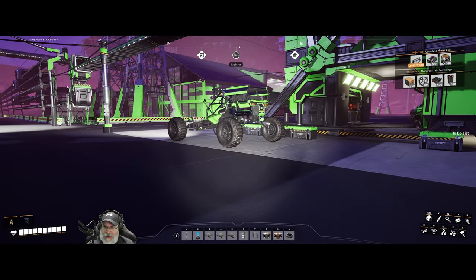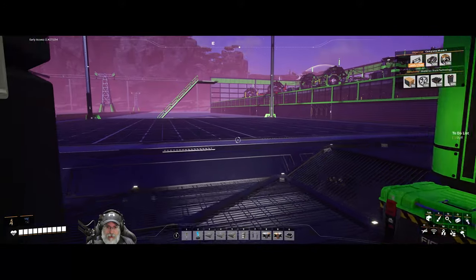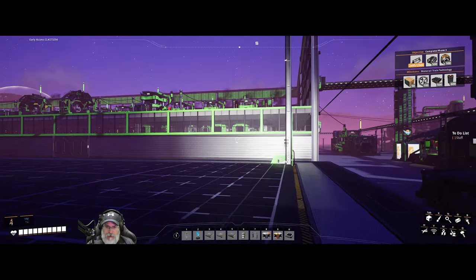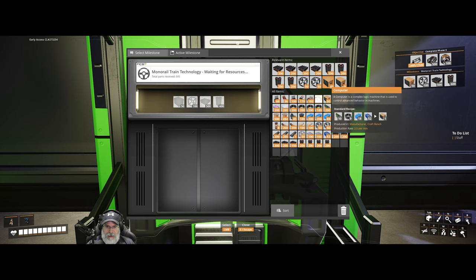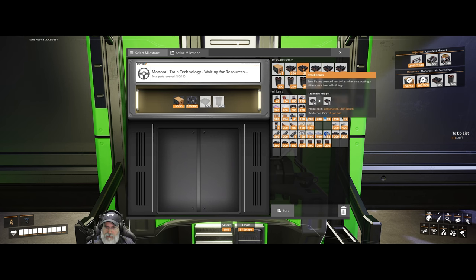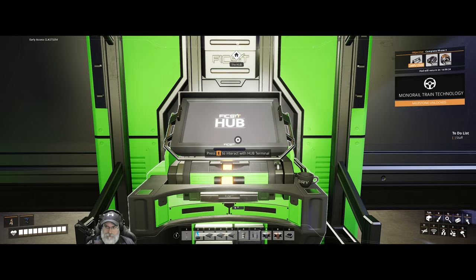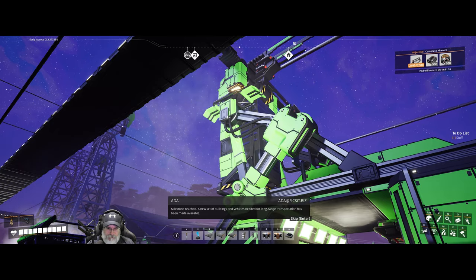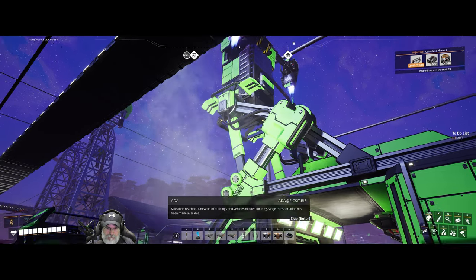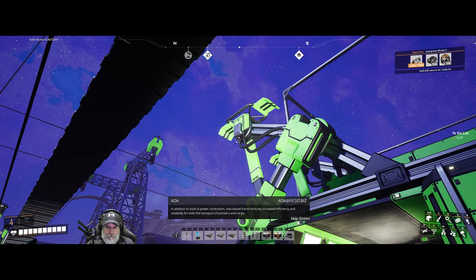Welcome back everybody — Satisfactory on the Bearded OG — and in this episode we are going to finish Tier 7. The plan is to finish our steel factory building and buy some stuff off the Awesome Shop. The last thing we have to get here is monorail train technology, and I believe I have all the stuff to do that: computers, heavy modular frames, steel beams, and steel pipes. And there we go — milestone reached! A new set of buildings and vehicles needed for long-range transportation has been made available.